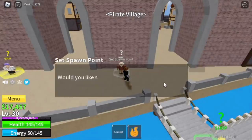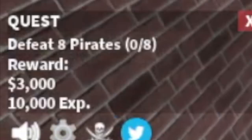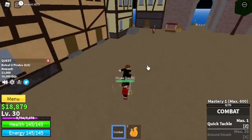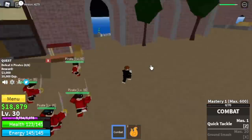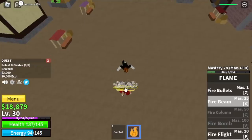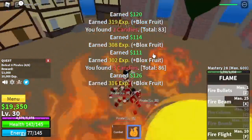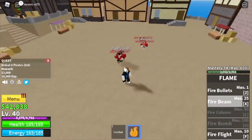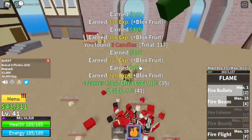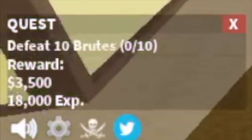At level 30, move on to pirate village. Don't forget to save. We're going to start with the pirates — lure 4 at a time, you need to defeat 8. Just 3 skills and you will defeat the pirates. The goal here is to reach level 40. Logia effect activated, but we will move on to our next target mob, the brute.